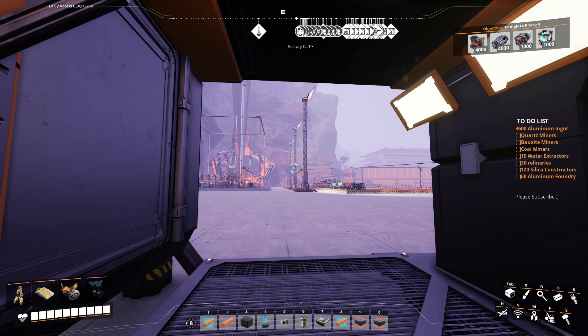So if you see on the side, we need some miners. I've already set them up but I'll go ahead and show them to you so you know how to set everything up. You will need miners for — it's six quartz miners, I forget how many bauxite miners, and I believe three coal miners. For the actual build, I've set up a concrete platform where we're building today, in the swamp, which is going to become our new aluminum super factory. You'll need 10 water extractors, 30 refineries, 120 constructors for silica, and then 60 aluminum foundries.